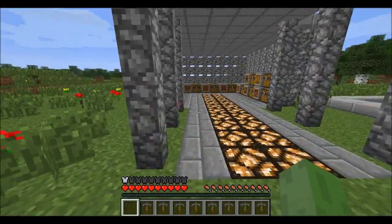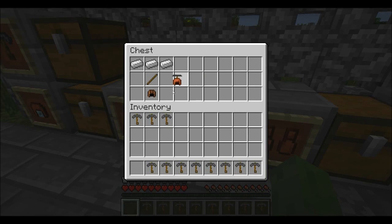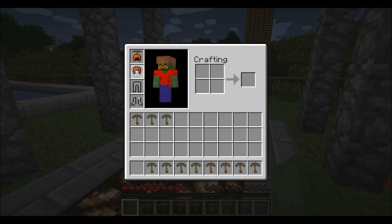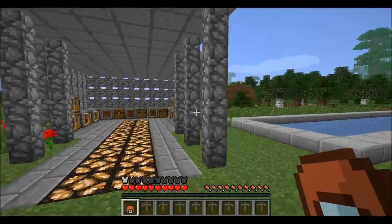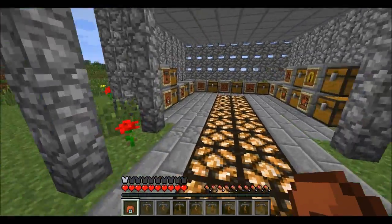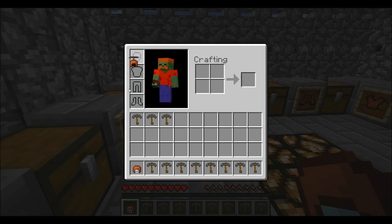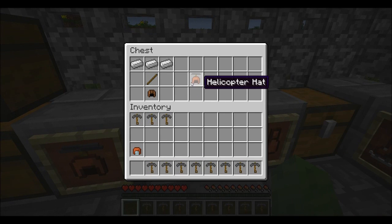The next thing I have to show you is a helicopter hat. Unfortunately this is a bit buggy — I think these don't work at the moment and I'm not exactly sure why. You don't really fly when you're meant to, but hopefully that should get sorted out. There is a similar bug on the jetpack. You can build the helicopter hat using three pieces of iron, a stick, and a leather cap.